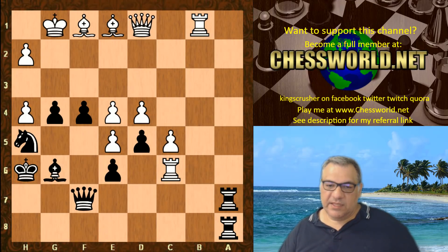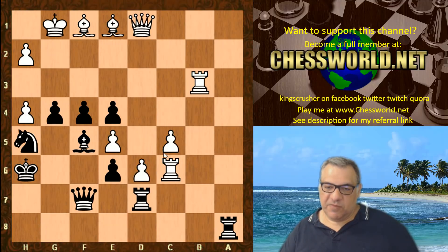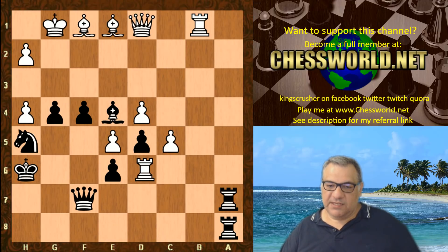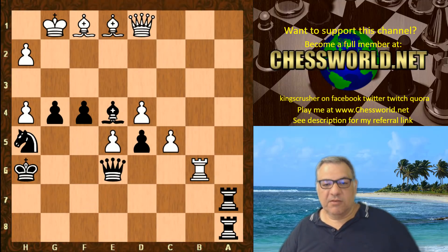E4 was played here — a tactically venomous move. If dxe4 then d5, this position is nice for white with big passed pawns on the queenside. We see Bishop takes e4, which weakens the third rank. White plays Rook takes e6 — forcing essentially the win of the queen, because if not taken then maybe g4 drops off. So it is taken, and we have Rook b6 pinning the queen to the king. But is this the start of the story or the end? Knight g7 was played.